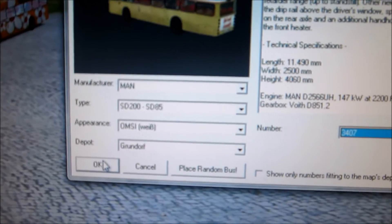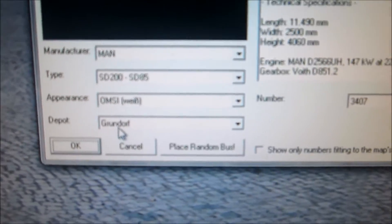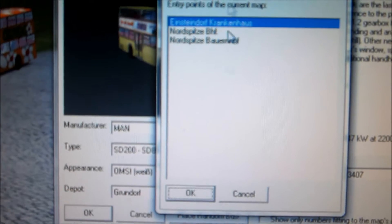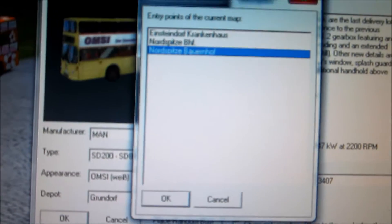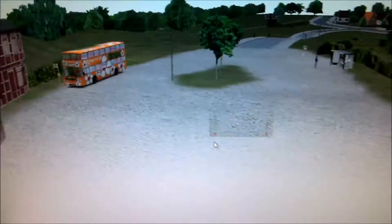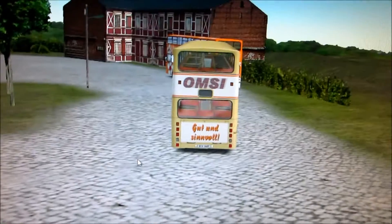I'm going to click OK. Make sure the depot is set to Map's Depot — this is Gundorf, so it's set properly. We're going to choose our entry point. We're going to choose Bernhof — same place we are right now, so we don't have to go far. Click OK and now we wait for that to load. Now, here's the bus.